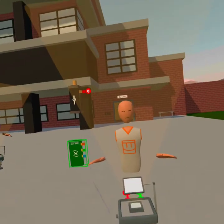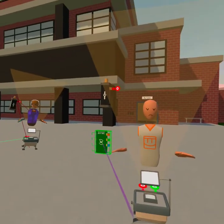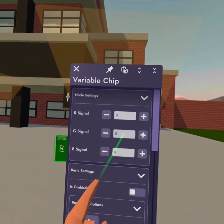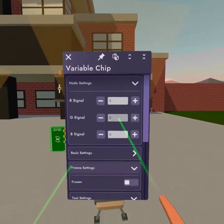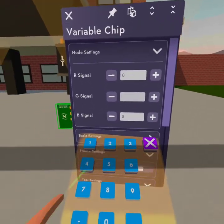Now we gotta wire all this stuff up. First let's modify them using the configure tool on your makeup watch — you're gonna want to customize the G signal. I'm not the best with gizmos but you have to make this very high.